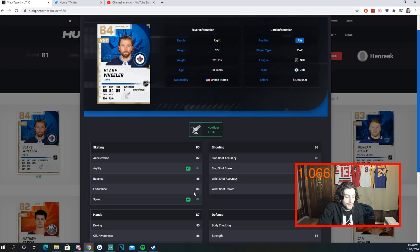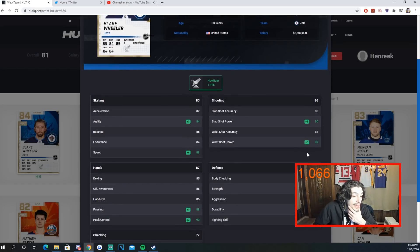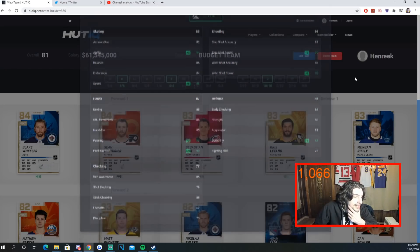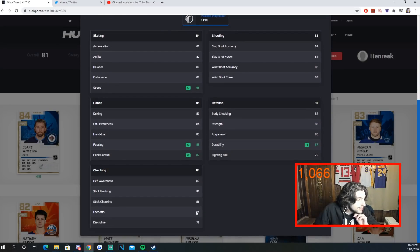Starting on left wing, Blake Wheeler has nice size, and with Distributor and Howitzer active he's got 88 speed. I checked the market before making this video — as of November 1st, Wheeler was going for around 6k. The whole team adds up to around 110k at most; maybe 100k or a little under. His slap shot power goes up to 90, and shot power is very important. Next, Kateri is serviceable at 86 speed and has 85 face-offs — very nice for penalty kill face-off situations. He's going for around 2.5k on Xbox.